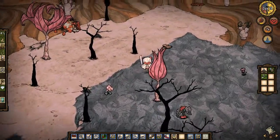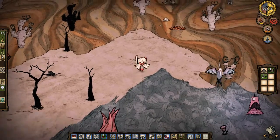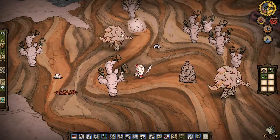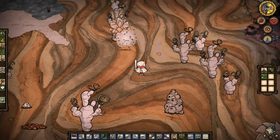Whoa, hey there little guy. You don't want to mess with me — I'm too mean for you. Ooh, there's the flint we've been looking for! Let's hope those gnats walk off or move on because I don't want them bothering me.